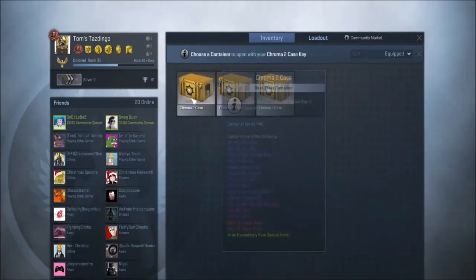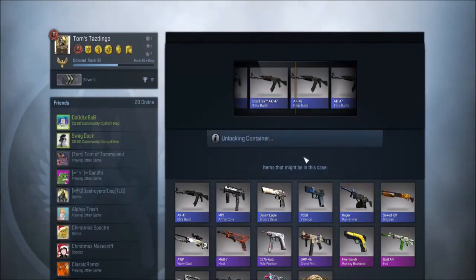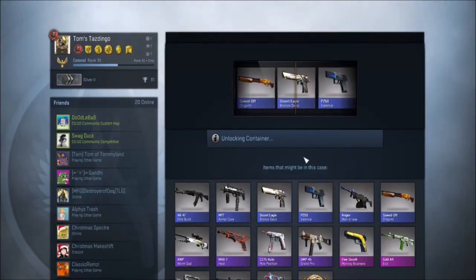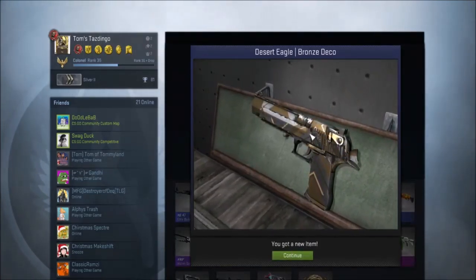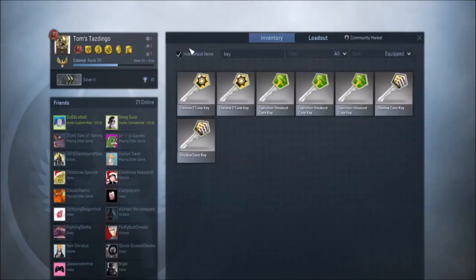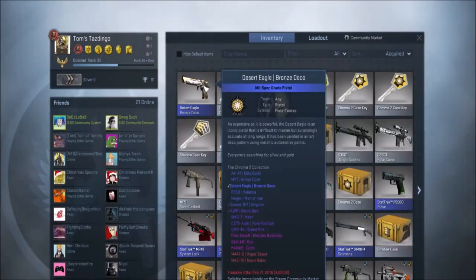I just bought these on Steam and we're gonna open up our first case — it's gonna be a Chroma 2, so let's go. We get a Bronze Deco. It looks like it is obviously new... just don't look at this part and this part. It's obviously new. That is field tested.